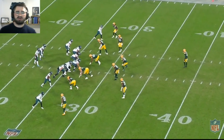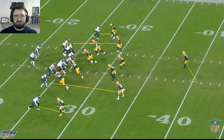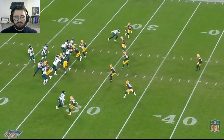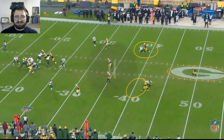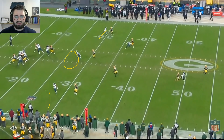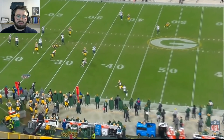First play of the next drive. Packers running cover one man. Eagles have two deeper routes — Hightower going deep and Rager — but neither is really open: Hightower double covered, Rager tightly covered. Three underneath routes, none of them really attractive at this point. Good call by Hurts to scramble up the middle, leave the pocket, and get a first down.